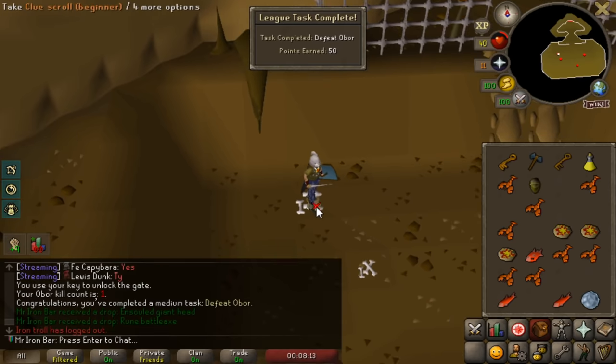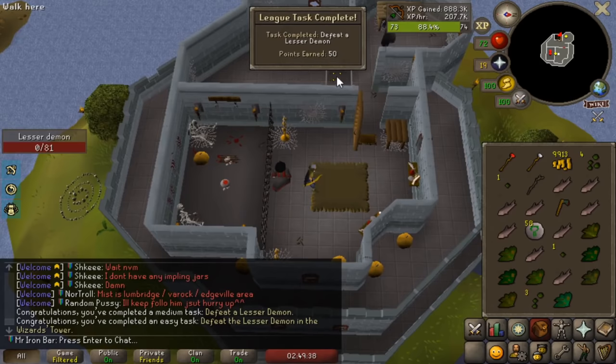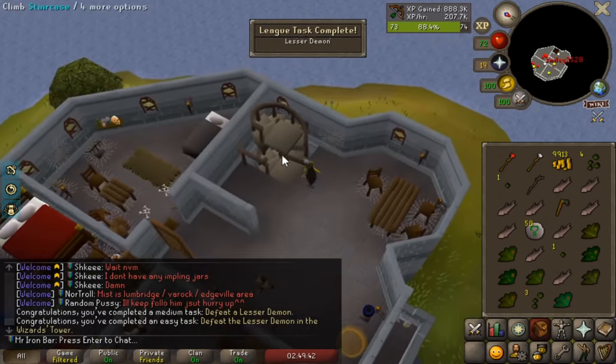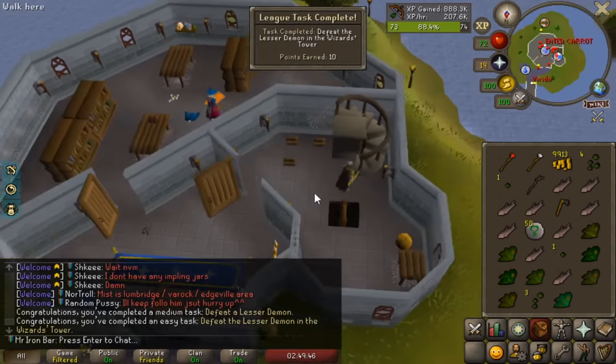Rune Battle Axe — that's money. Gotta do this late in the day. Easy. Lizard Demon task complete. Easiest points — two tasks in one. You gotta love that.